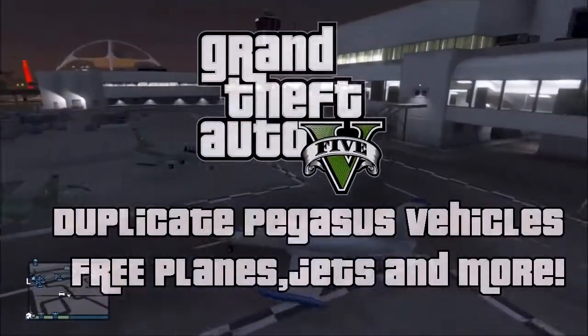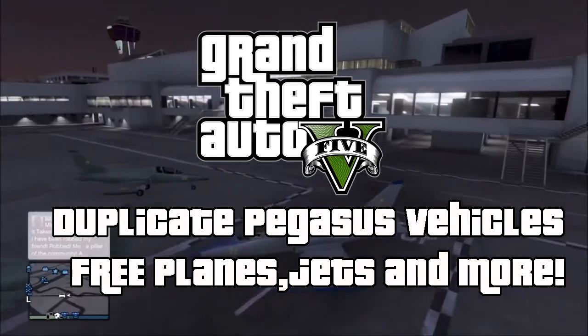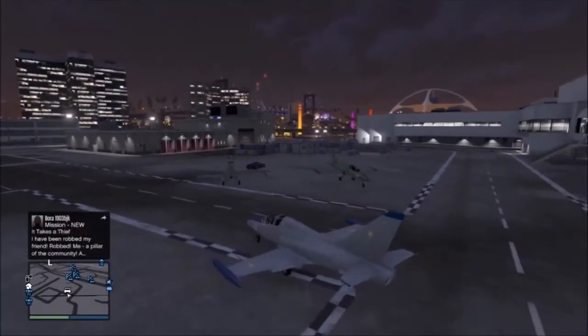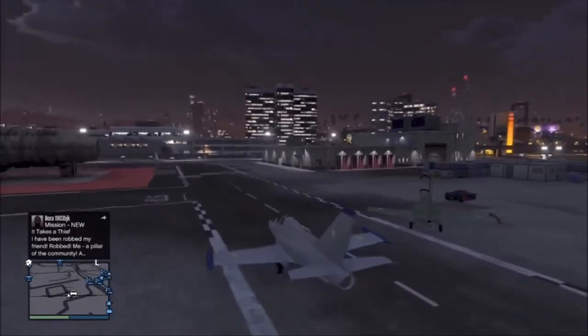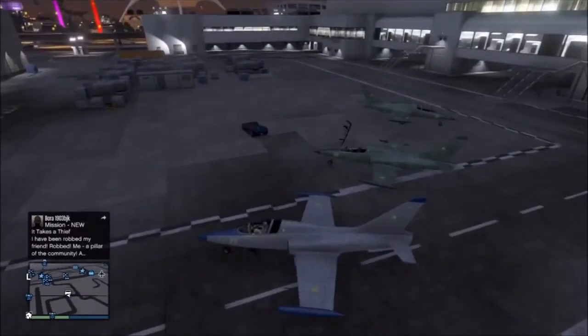Hey guys, it's Stig here and welcome back to another GTA 5 video. In this video I'm going to be showing you guys how to duplicate any of the Pegasus vehicles in GTA 5 Online. This glitch is actually pretty easy and it's also solo, so you do not need anybody else in order to help you with this. I'm going to be showing you guys this duplication glitch with the Bestro, which came in the Flight School DLC.